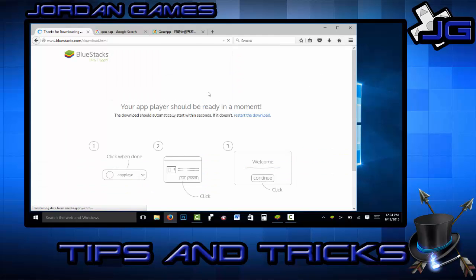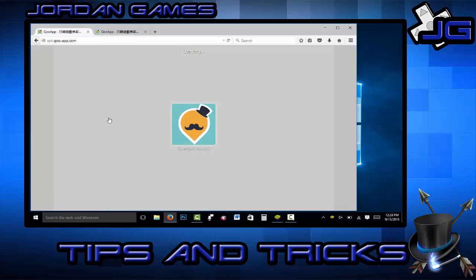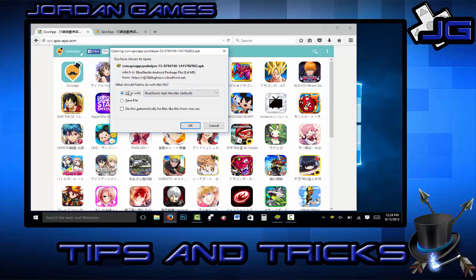After you're done with that, the next step is to Google QooApp — I believe it's spelled Q-O-O-A-P-P. It's going to be the first link; click on it. If you go directly to the site, you want to click on this little face that looks like a Google Maps icon with a mustache and a fancy hat. Click on that and it will bring up the download for BlueStacks app player.